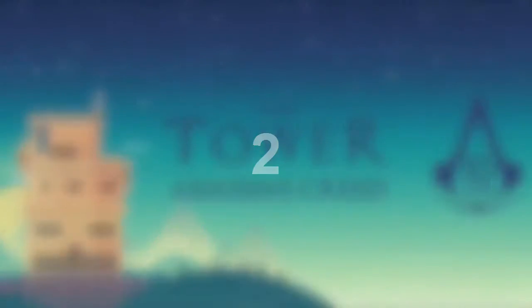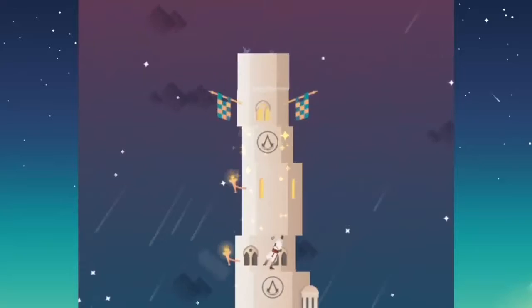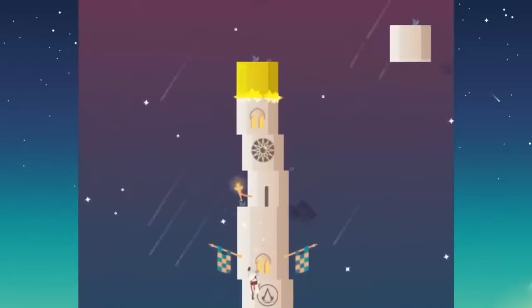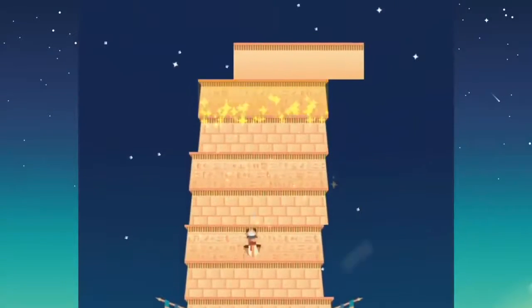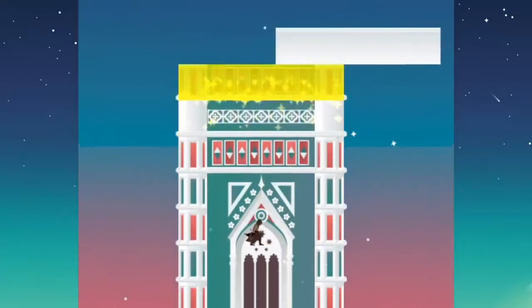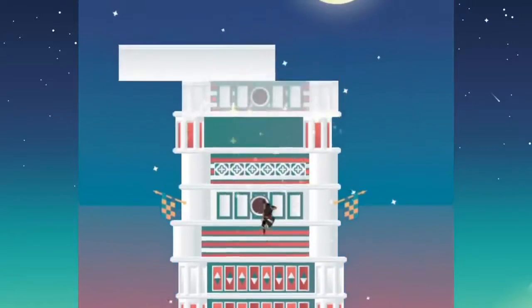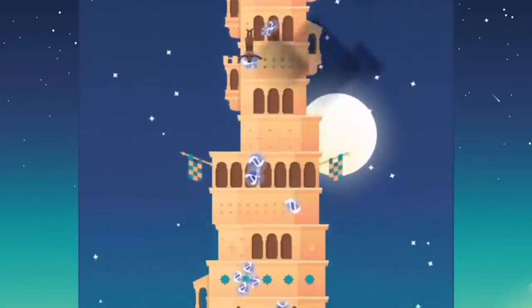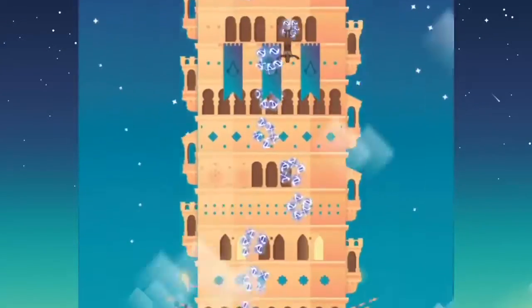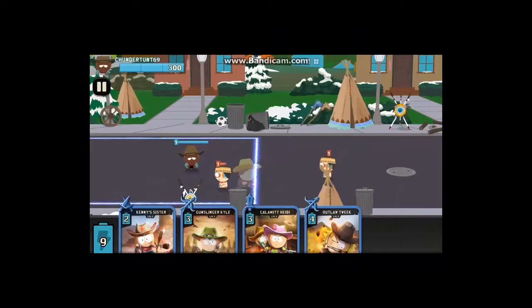Number two: The Tower Assassin's Creed. If you've played The Tower before, then you are likely already familiar with the type of gameplay this version will offer, as it's exactly the same with an Assassin's Creed spin. The goal is to continue building your tower and make it as tall as you possibly can. You can perform a leap of faith by jumping off the top and play as different assassins from throughout the series.